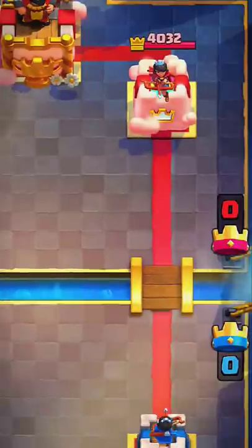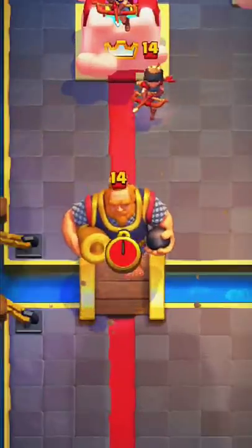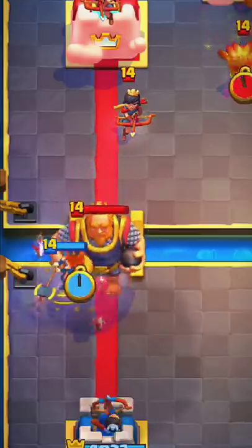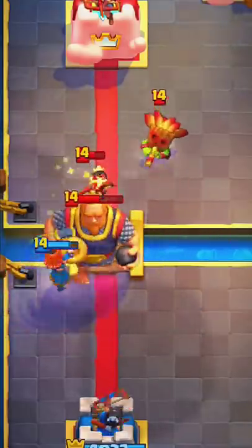Okay, there's no hog in the cycle, so I'm letting the spirit out. Meanwhile he puts the Royal Giant, and I respond with a Valkyrie and wait for the right moment to pull him away. It is necessary to pull it so that the Valk remains in place and does not waste time approaching him.